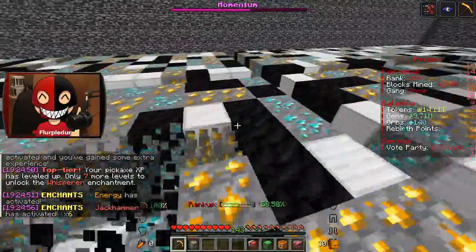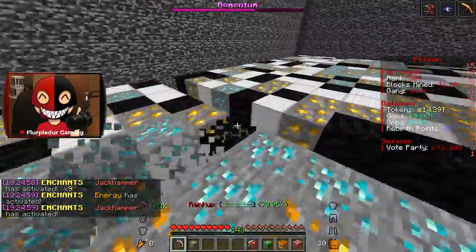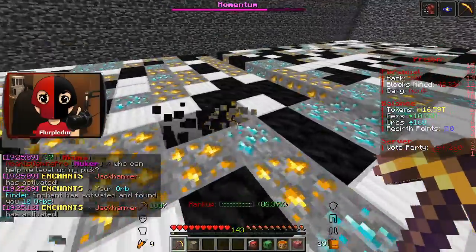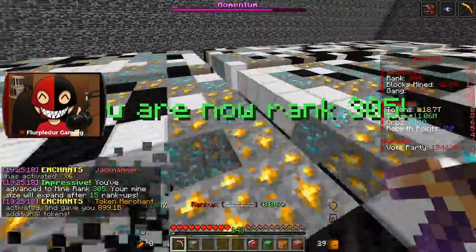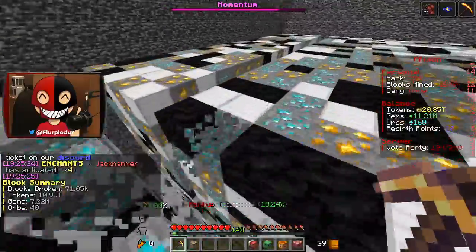I'm just going to spend all my tokens from robots probably into the AFK Miner, but I'll probably do that next time, just to see how good it is. At this point I don't really need any enchants. There's only one enchant I don't have maxed out at the moment, and I could slowly work on that. Actually, once I open up these keys and stuff, I'll probably be able to max it out.